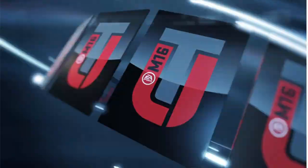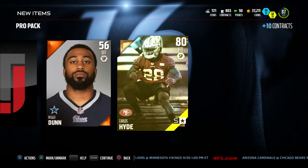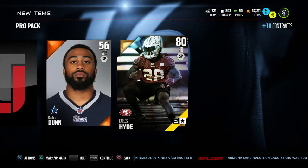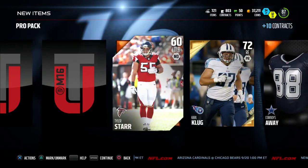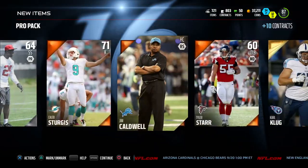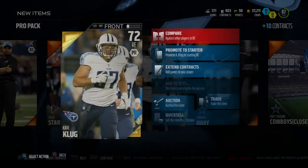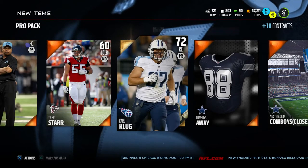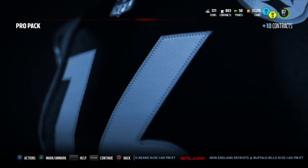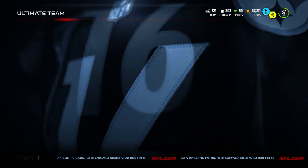Last pro pack — going from the back. We get Schefter Star, which I think is such a crappy name — just go back to Rising Stars. Carlos Hyde and Carl Klug. Anyway, we just pulled Von Miller and Gilmore, two amazing cards. Does Gilmore go in any sets? No, he does not. I really want to do another 15 pro packs — that was pretty lit.